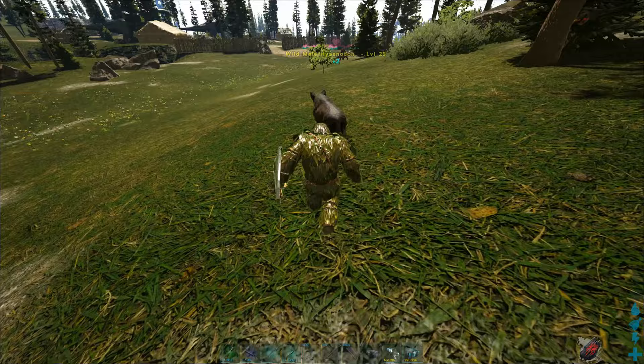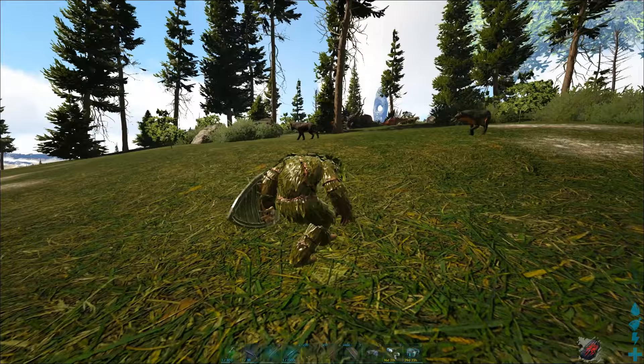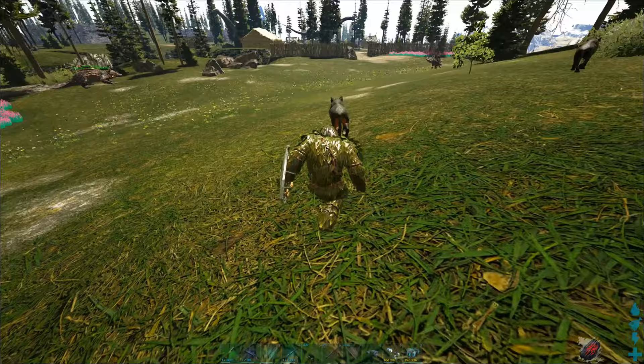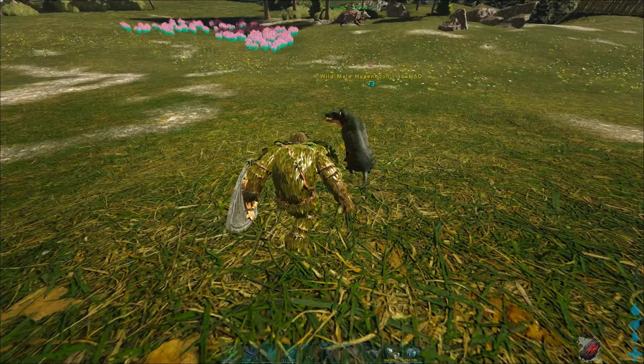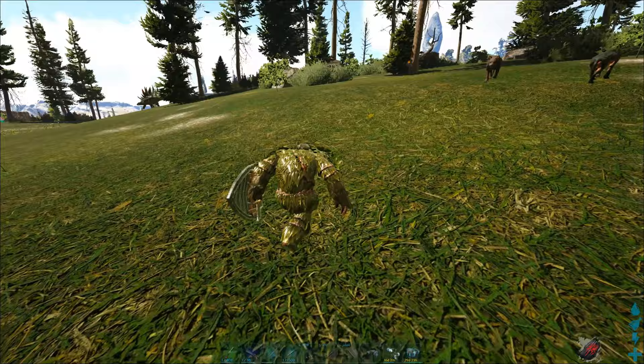Let me try to sneak up to this one real quick. There we go — pet. Then you have to wait 30 seconds to do it again. You can obviously now start taming the second one, like this one here. There we go. We have 16% there now. But if we would start running now, they would instantly start running on us and the taming progress will be almost gone after you lose aggro again. Now you see they're getting aggressive.